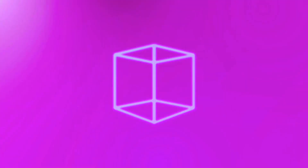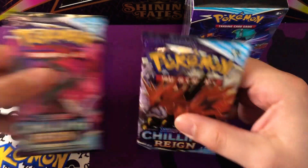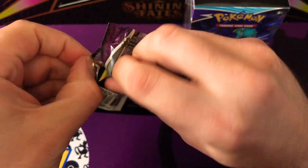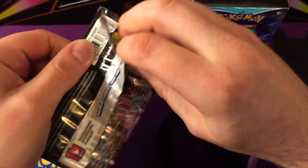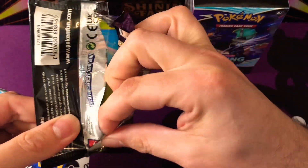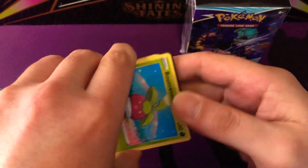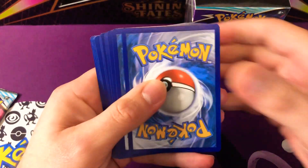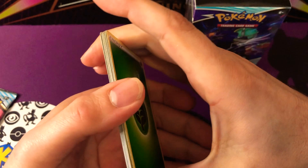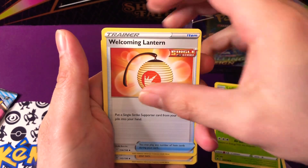We're going to jump into the packs first and then we'll get into the Building Battle as well, which does come with about 23-odd cards. More importantly, it does come with one promo and four packs of Chilling Reign, so we've got quite a lot to open today. I've been well excited for this set ever since it was announced — I don't know all that much that's in here because I think they've changed it slightly from the Japanese cards, but I know that the Galarian Legendary Birds are in here, so I'm really looking forward to hopefully getting some of them.